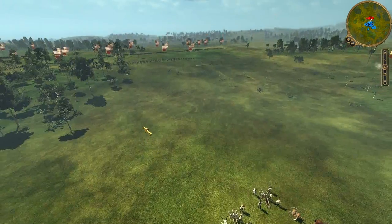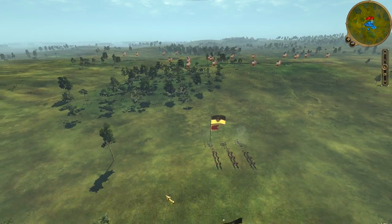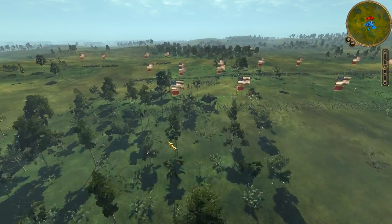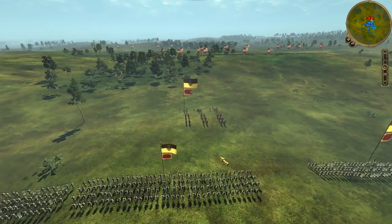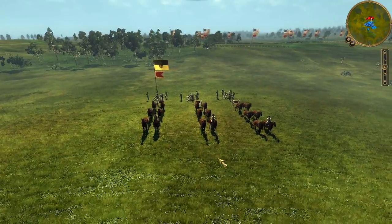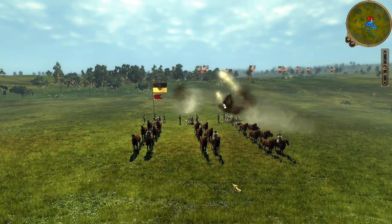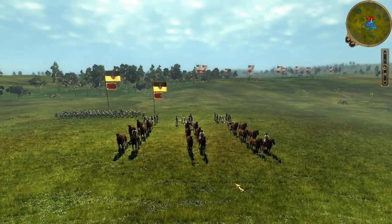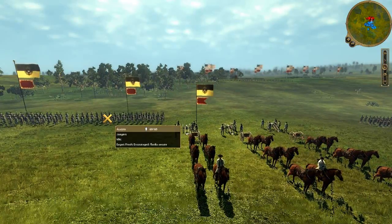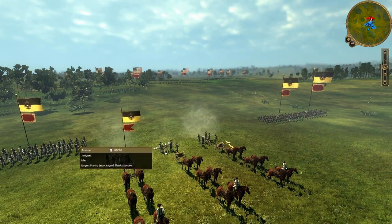My opponent has yet to see my long riflemen as I've been sneaking them, so he knows I have them but isn't sure of their positioning. My 24-pound howitzers are about to fire at his six-pound horse artillery. My first howitzer volley goes wide right and scores no damage, but at that same moment I'm close enough with my line infantry to spot the Jaegers he had hidden — two units of Jaegers.